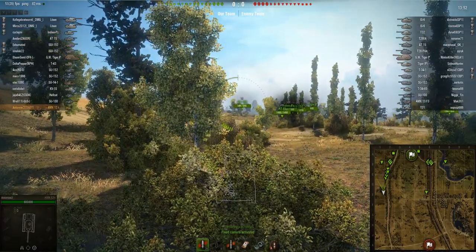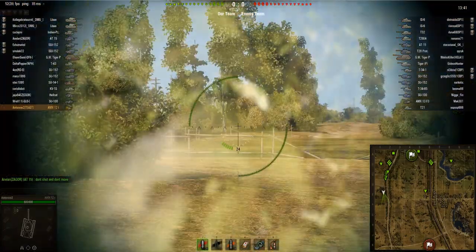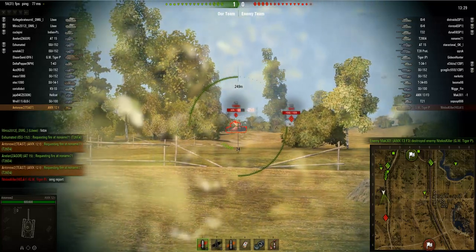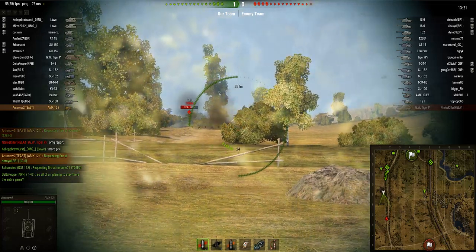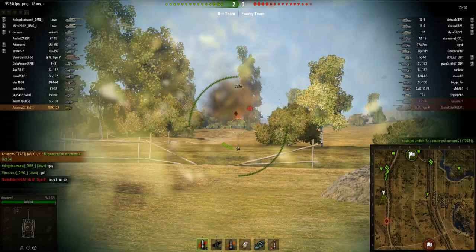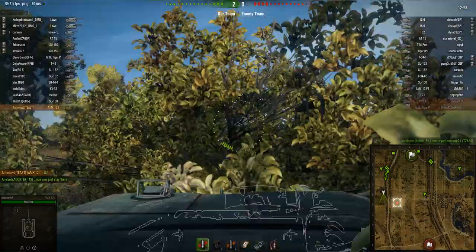Looking behind me there are quite a few good tank destroyers, so if I scout any enemies I'll be able to pick up some really good spotting damage. Now I just have to wait — passive scouting is quite boring because you don't do anything but sit behind the bush. There we go, that's our first guy spotted, and you can see our TDs straight away start firing at him. My cursor is hovering over him but I'm not firing — if I fire, all bushes within a 15 metre radius become translucent and I'll be spotted.